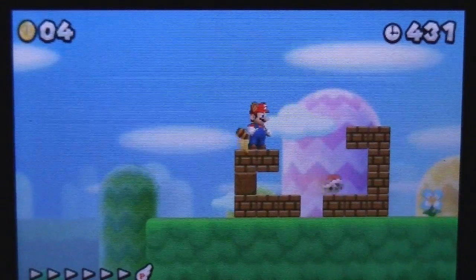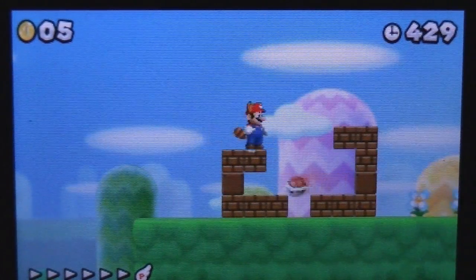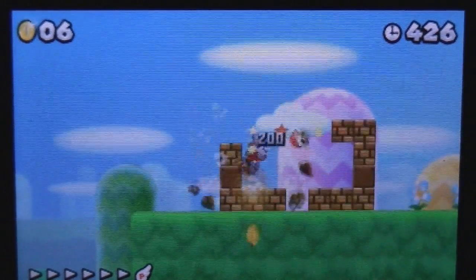Also, if you still hold the jump button, Mario will float back to the ground instead of falling, giving you a bit more air time when jumping.